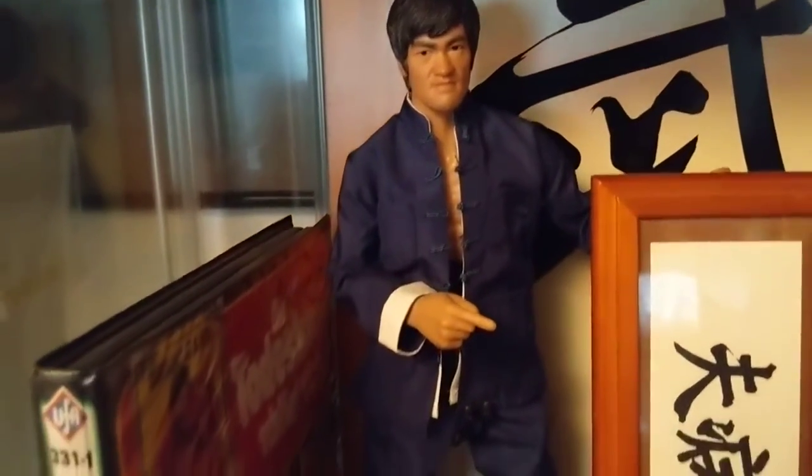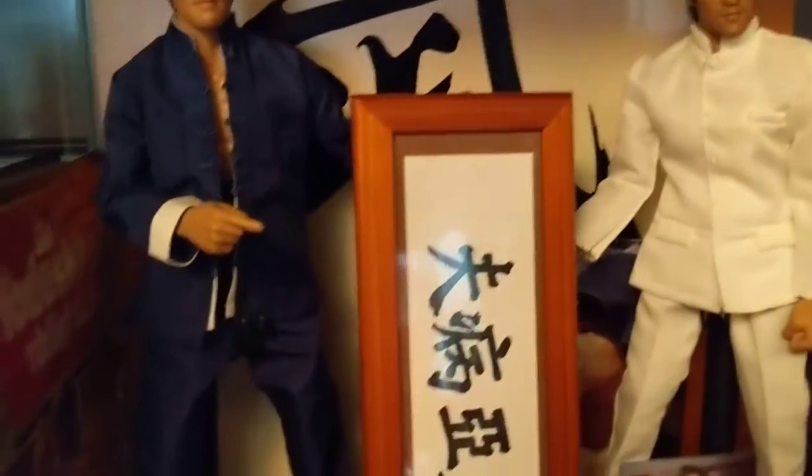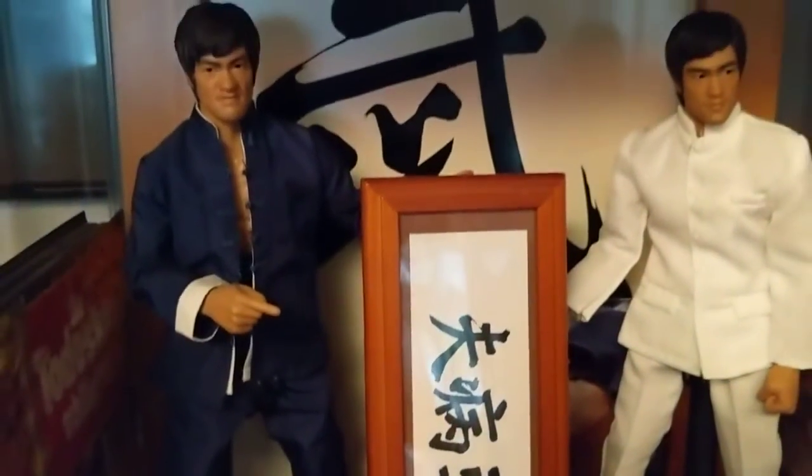We've got the Fist of Fury ones - Bruce with his blue uniform on, very smart. We've got the background with this as well. We've got both of these actually in the Fist of Fury Enter Bay one - brilliant box, superb Enter Bay box, it's really nice. You get the sign as well from the movie - 'Sick Men of Asia,' as the Japanese said. And you get Bruce in his white uniform, what he wore in the beginning of the movie when he goes for the funeral. You can get the white shoes as well. Definitely a great pack to get with both of them in.